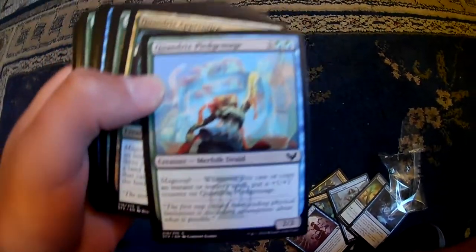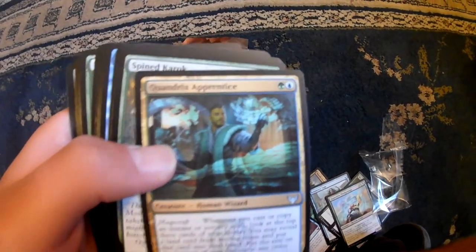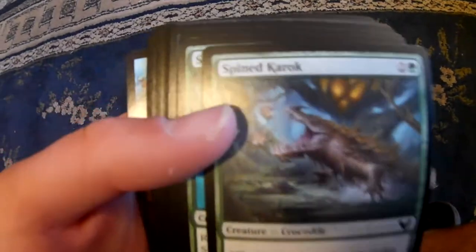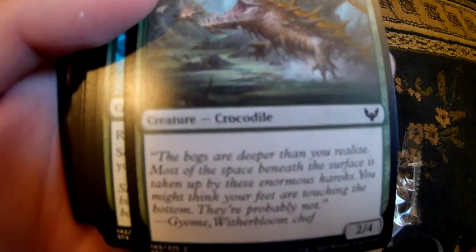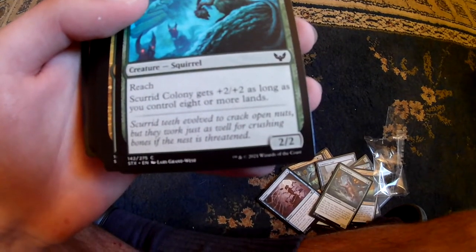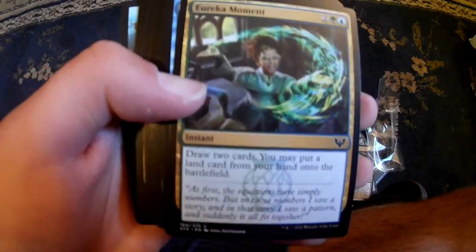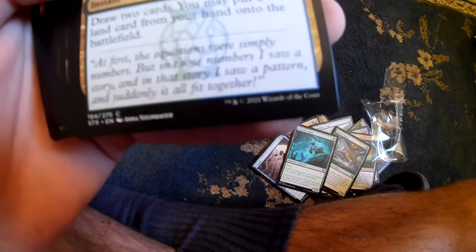Now I have another Quandrix Pledge Mage. Another Quandrix Apprentice - saw that before. We have here Spined Karak, just a 2/4. Skurrid Colony - squirrel. Eureka Moment - judge cards.